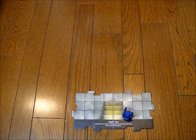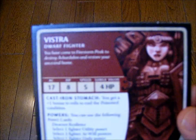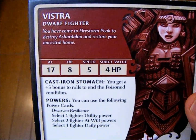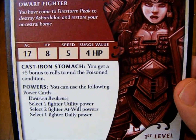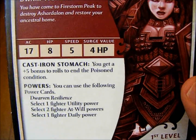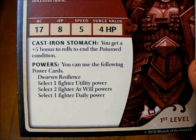Well, here we go. My hero today will be Vistra, Dwarf Fighter. Armor class 17, hit points 8, speed 5, 4 HP for hit point surge value. Looks like she gets a bonus for saving throws against the poisoned condition, so that's pretty good.